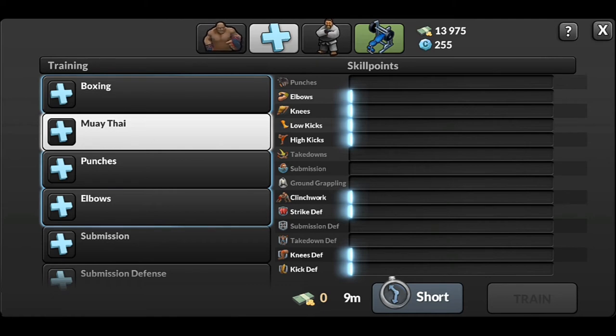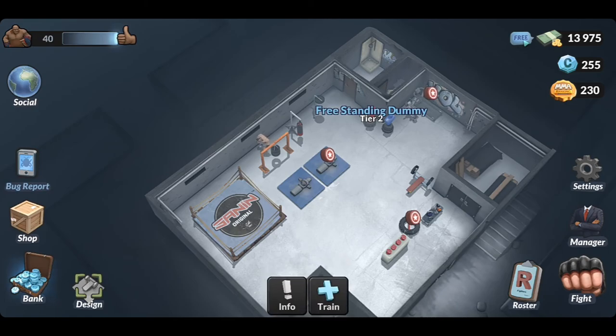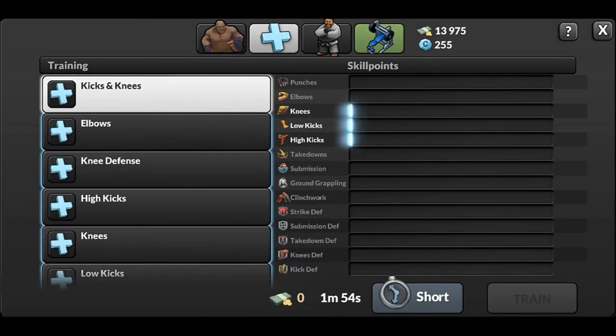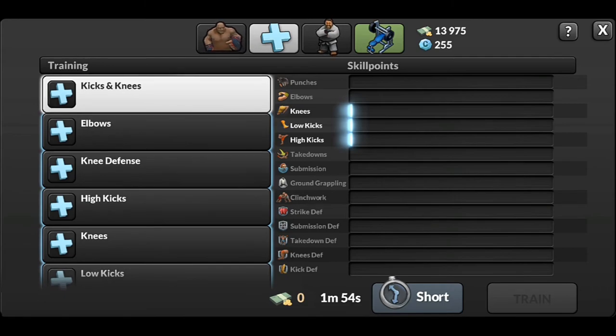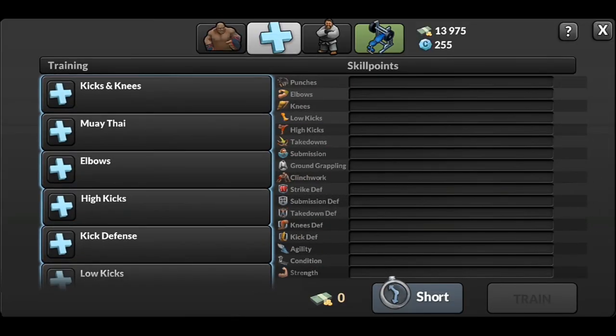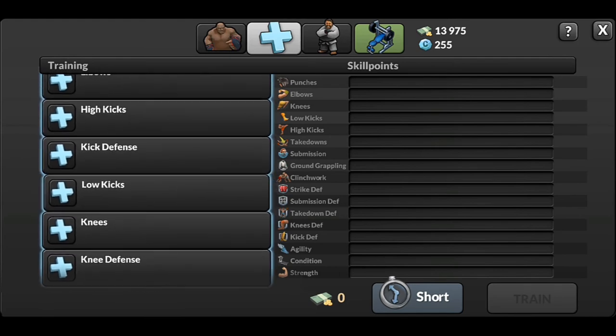Click clinch work — that you can see in a few equipment just like grappling dummy and freestanding dummy. The last three are the defenses: strike defense, knees defense, and kick defense. Freestanding dummy tier 2 has knee defense, and tier 3 freestanding dummy has additional kick defense for Muay Thai.